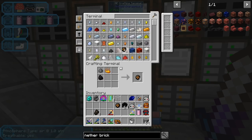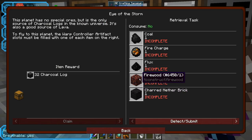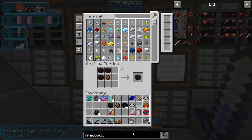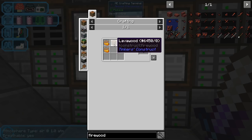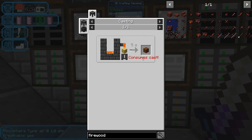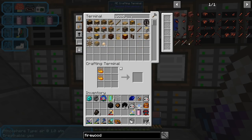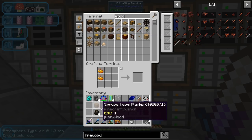I need actually one fire charge and one of these, so perfect, we got this. The firewood is a little bit more complicated - firewood requires lava wood, which is made like this. Do I have firewood? No, I don't. Okay so we're gonna need wood - one of these - and we're gonna have to go to the bottom. It's been a while since I went there.